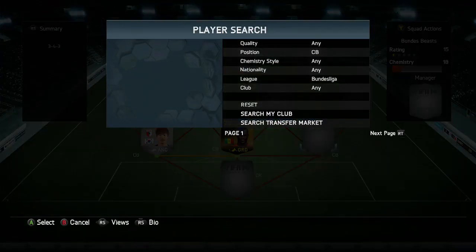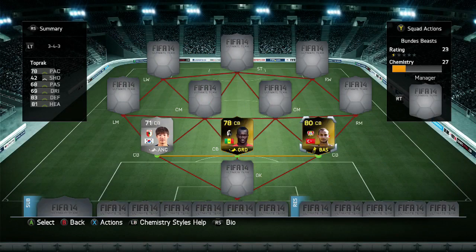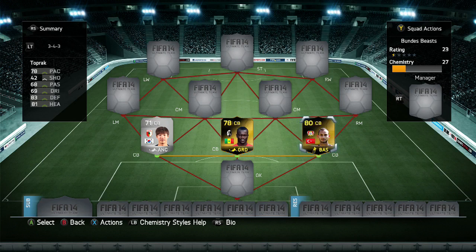I was pretty happy with this defence because it actually turned out to be pretty strong. The other centre-back we're using is in-form Toprak - he goes in. He goes for about 14-15k depending on when you're watching this. He has 78 pace, 83 defending, and 81 heading. A very decent all-round card.